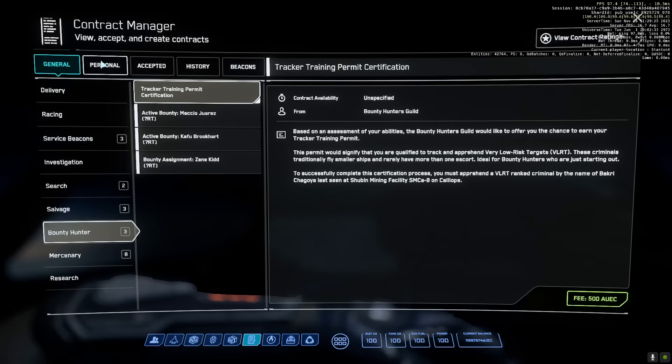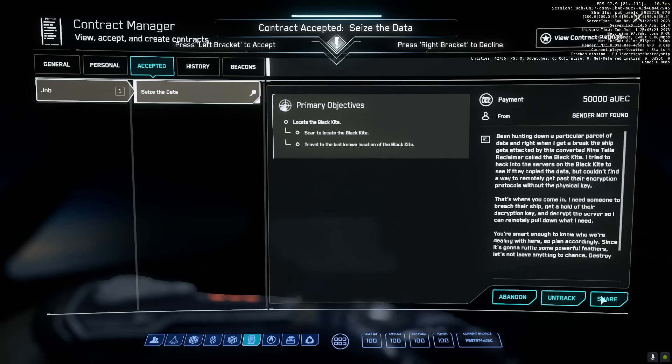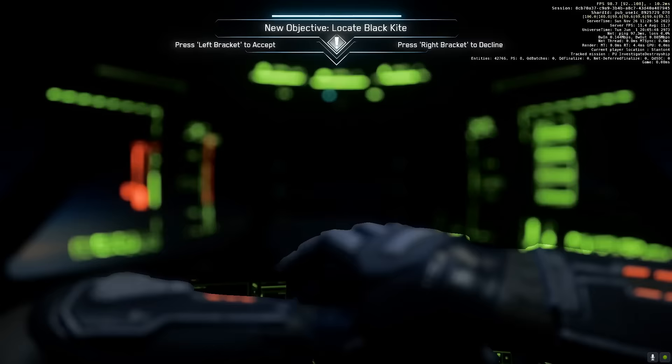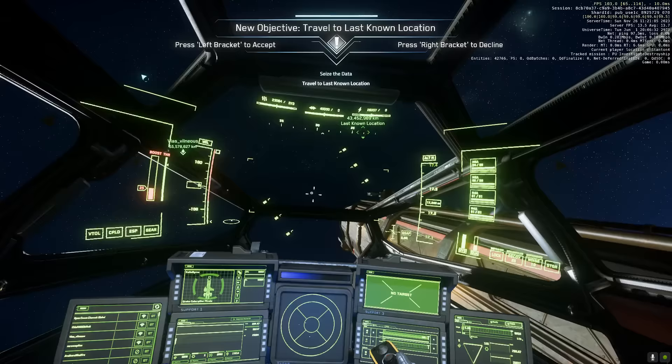There were other missions that would work. We always had the Black Kite available — we could clear that out and salvage it as well. It was a bit of a jump, and the ship needed fuel, but at last we were on our way.